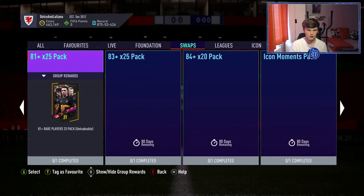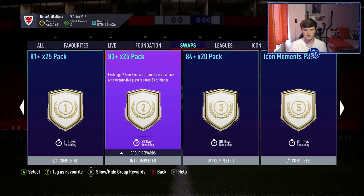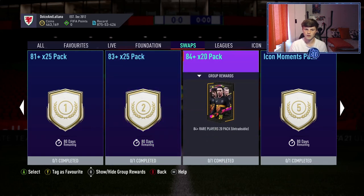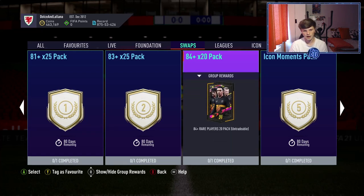For the token rewards: 1 token gets you an 81-rated times-25 pack. 2 tokens gets you an 83-plus times-20 or times-25 pack. Then 3 tokens gets you an 84-rated times-20 pack — five fewer items but 84-rated and above.